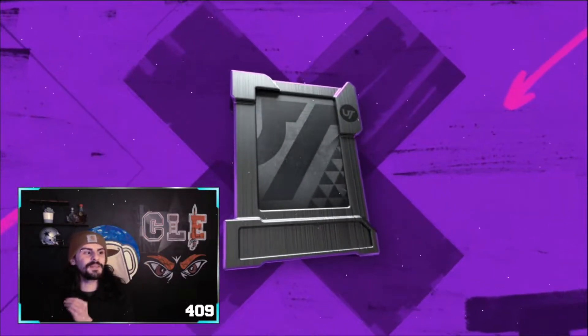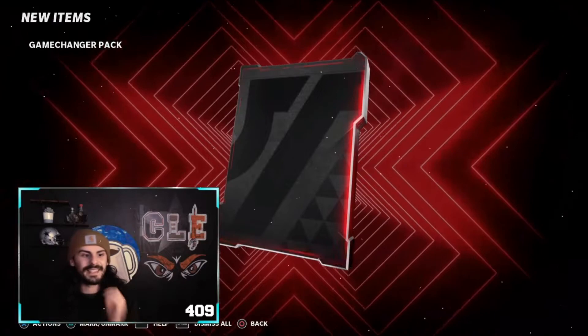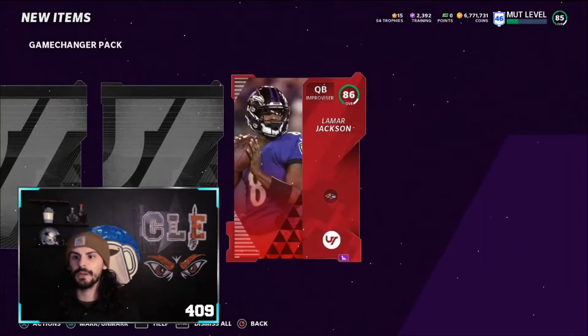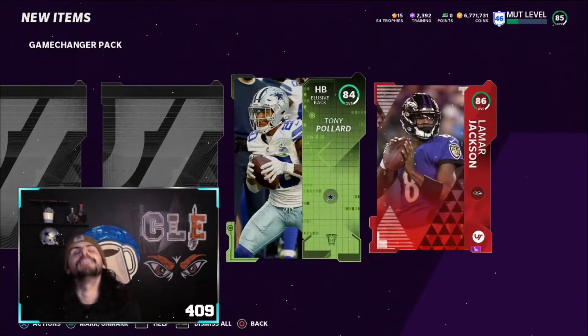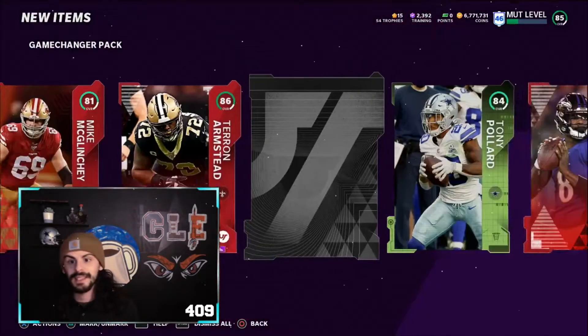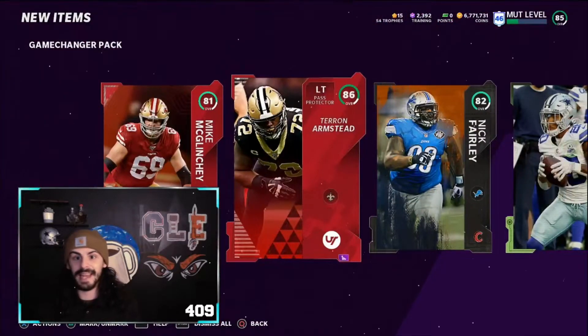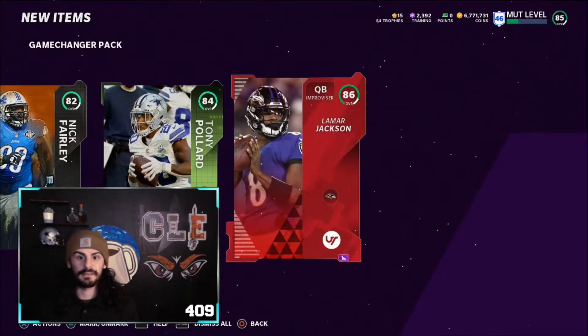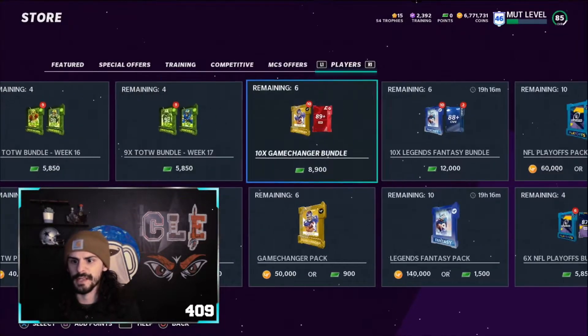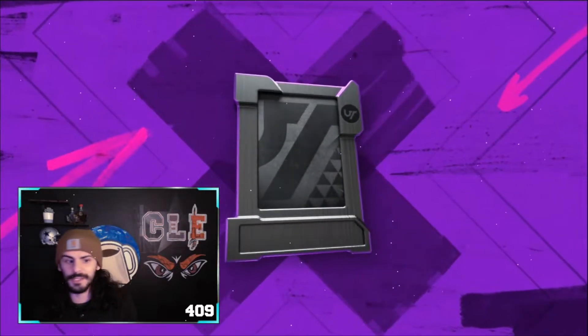We're literally seven subs away from hitting 700 on YouTube, so that'd be great if you can do that as well. An 86 Team of the Week — that animation is going to get me every time. And an 86 and an 82. That's a pretty nice pack. We'll take that. Should be close to 50,000 coins. These are not bad, we're not doing too bad here.